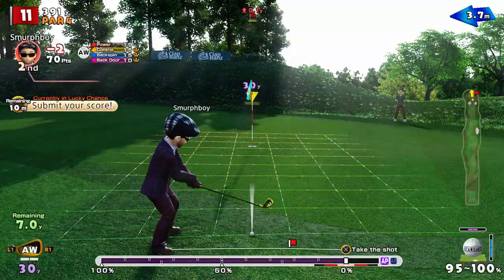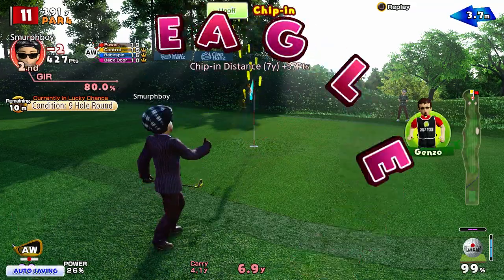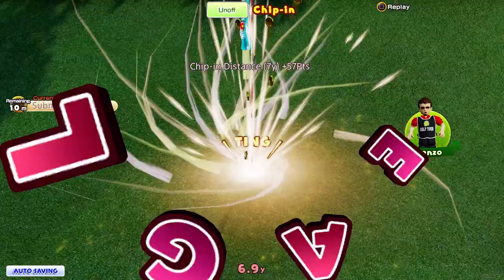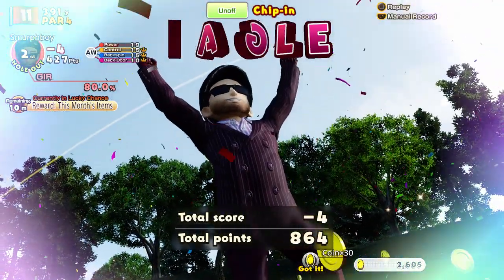So a chip is again very much on the cards. See if we can get this in. There we go. So two holes, two eagles, no putts. That's four - I think it's a great start.